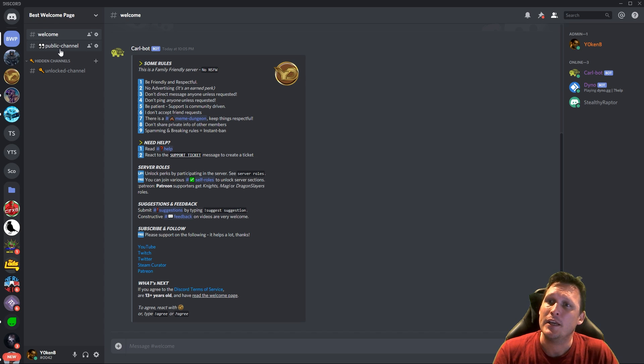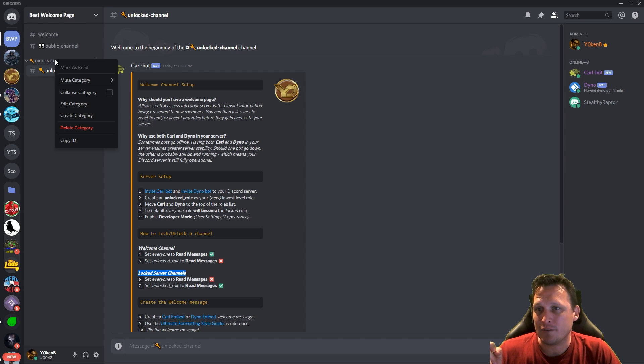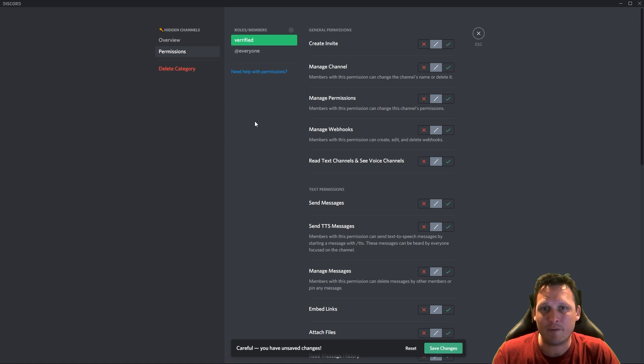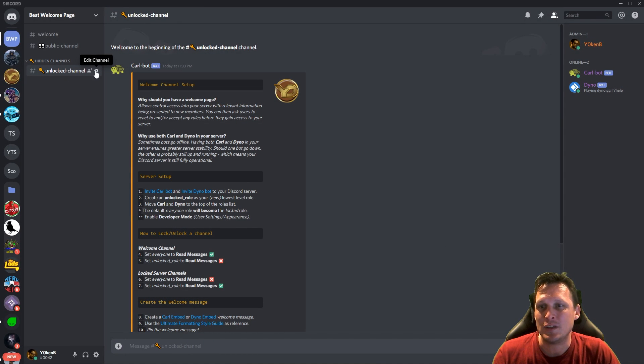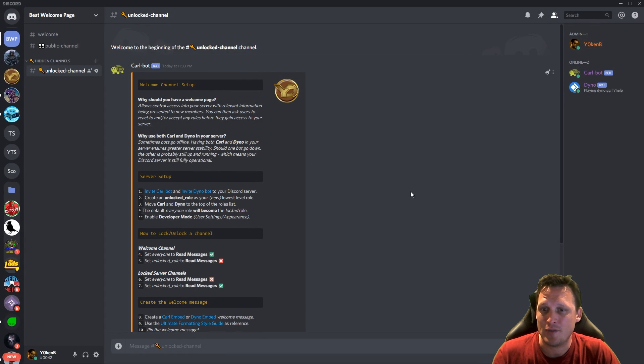Now we need to create the public channel and lock the hidden server channels. For the hidden channels category, edit the category permissions — set everyone read messages to no, and verified read messages to yes. Save those changes. You can then go into the channels below that category and synchronize permissions if needed, ensuring everyone is read no and verified is read yes.